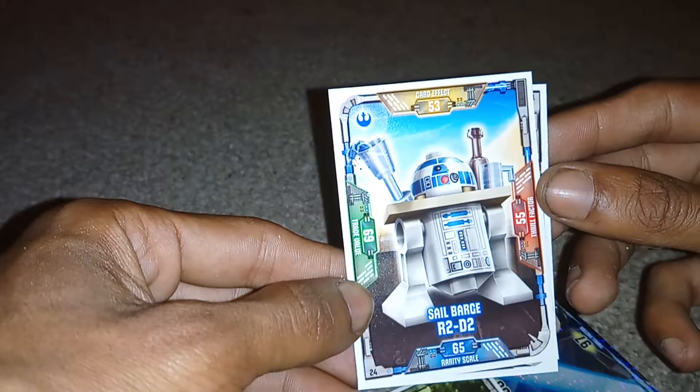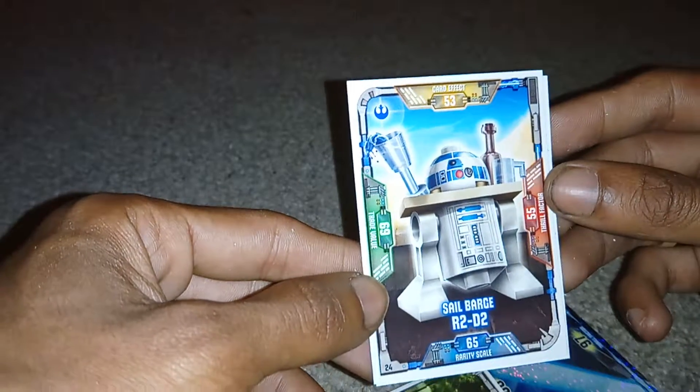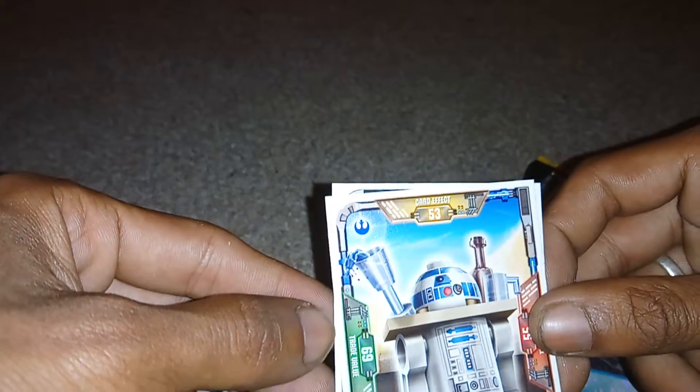Then we have Sail Barrage R2-D2. Its rarity scale is 65, its thrill factor is 55, its trade value is 69, its card effect is 53, and this is edition 24.